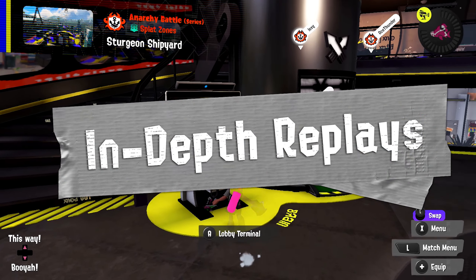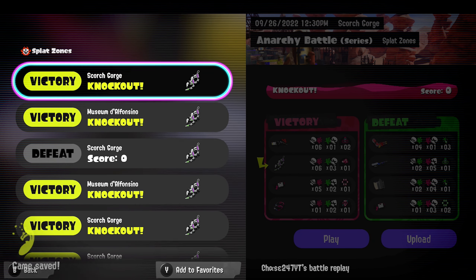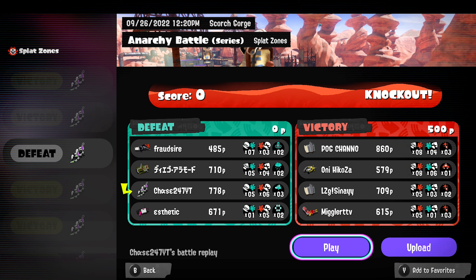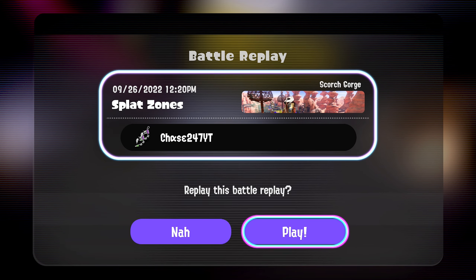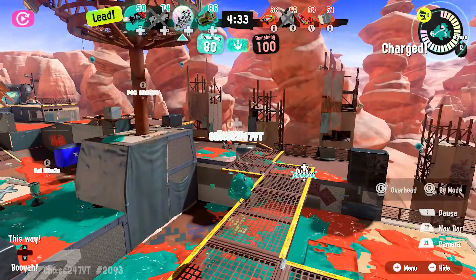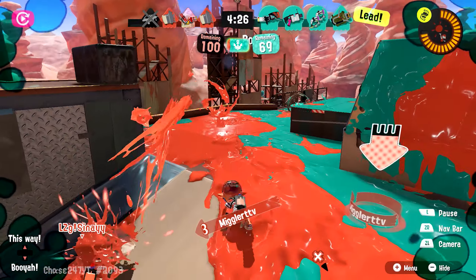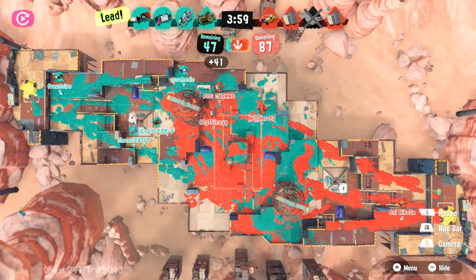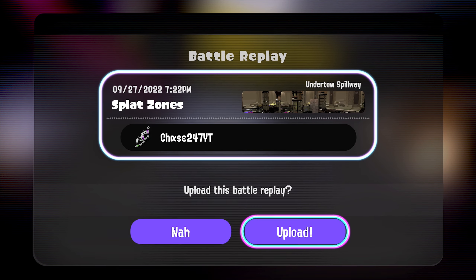Most of you already know that this game has a replay feature, but what some of you might not know is just how in depth these replays go. You can view replays by going to the lobby terminal and selecting the view replays option — it lets you view your most recent 50 battles and open a replay for any of them. What's so awesome is that it actually lets you view other people's perspectives. So if you want to watch an enemy's perspective because you just got absolutely annihilated, just hold down ZL and press the recording button that matches them at the top of the screen. You can also view the match from an overhead angle. If you have a match you want to share, you can upload it and share the code for others to view. This is going to be one of your key tools for really improving.